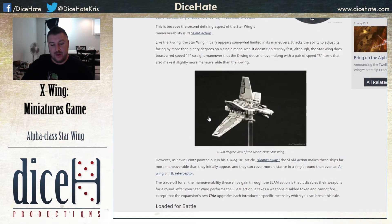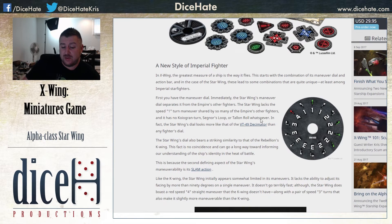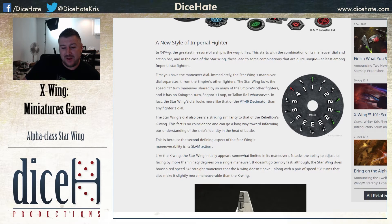I scrolled past the dial quickly. They do talk about it, referencing the VT-49 Decimator. The X-Wing dial is all pretty similar - there's a relatively good amount of green on it, a lot of white, no K-turns. But as we get into the article later on, looking at the slam action, this dial is going to be good enough, especially when we get onto the titles.